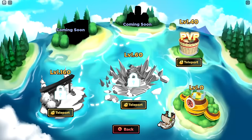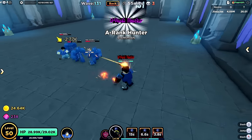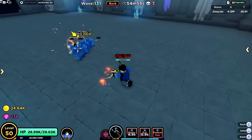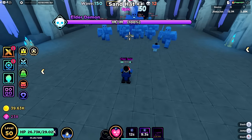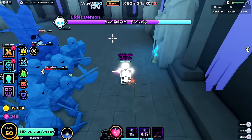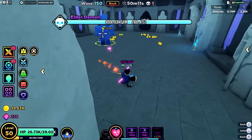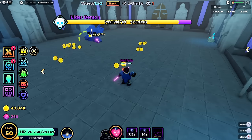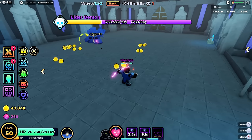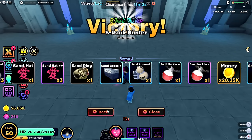Looking at the teleport menu: level 60 unlocks world 2, and there are three worlds total plus a PvP area. We're doing well. Attempting the wave mode again — just passed wave 130, so I got A rank hunter now. I mainly need more damage. If I get 20 more waves I get another 200 damage — let's do it. Wave 150 boss has one million health. Love Fruit is actually really good here — more range than my gun, more damage per shot, and the abilities are great.